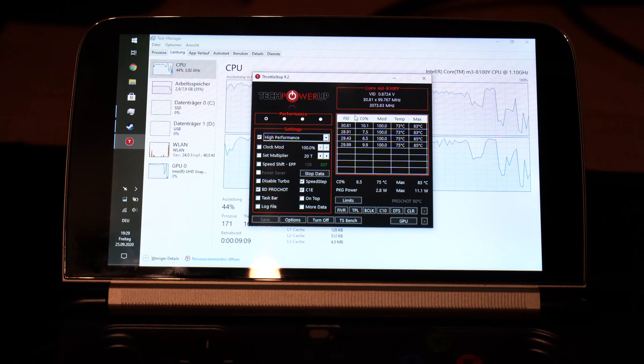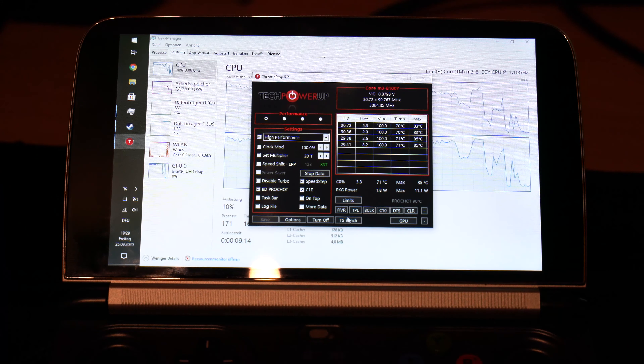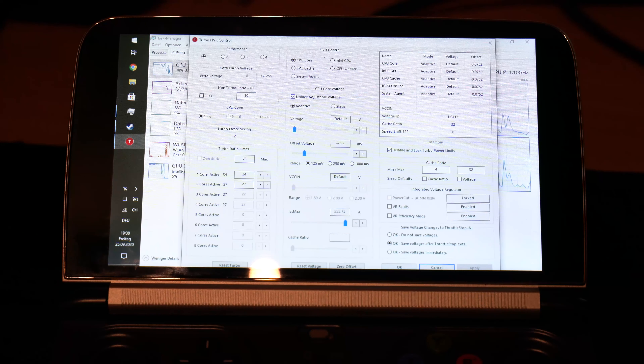Now I'll show you what I did. You install Throttle Stop, start it, and at the bottom in the first section you'll have the option to undervolt the CPU. I undervolted to minus 75 millivolts, and did the same for the iGPU as well. Keep in mind this depends on how good your silicon is — some can go further to minus 80 or minus 90, but for me the only stable value was minus 75.